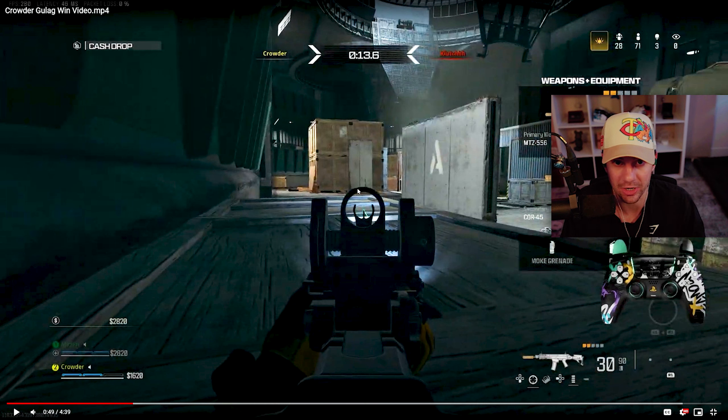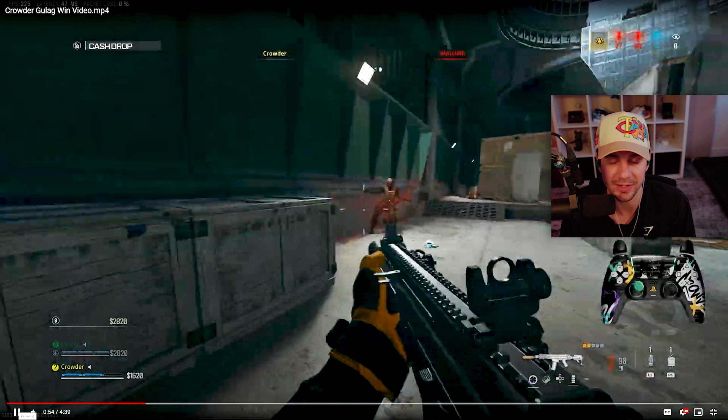I'm staring at the box corner, I see him cross, and I'm able to react. This guy runs at me with aggression — I saw him cross and knew exactly where he was going to be. I predicted the right side but was wrong; he slid to my left. Even so, I still had cover to use my movement and get that kill.